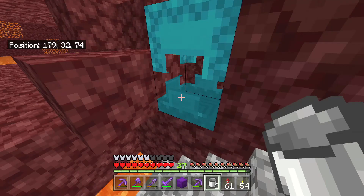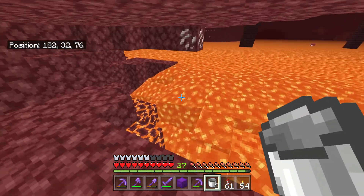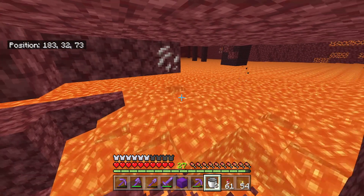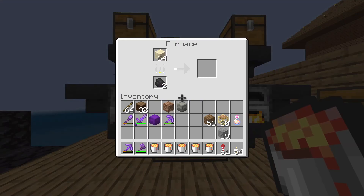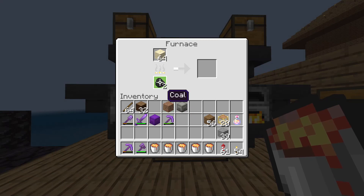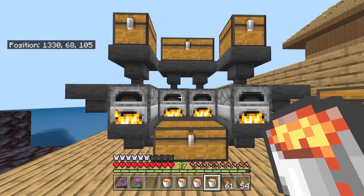Because you'll be using a lot of fuel to make glass, make a nether portal down to a lava lake. Grab a bunch of buckets and you can pretty much have an unlimited amount of fuel. Next, you'll want to make a super smelter with chests on top of hoppers that funnel into the furnace.